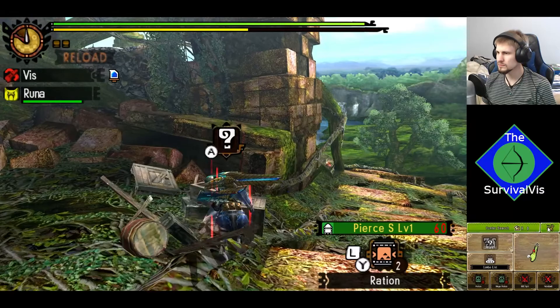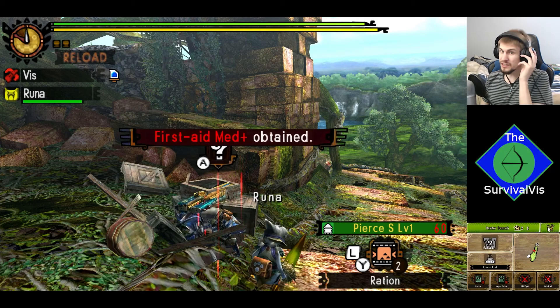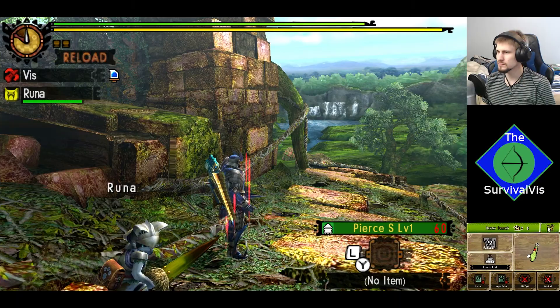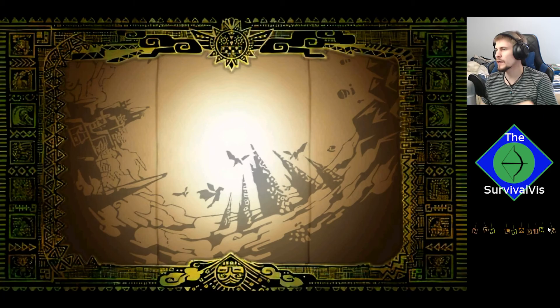I want to crouch so I can gather a little quicker. That's a trick from older generations of Monster Hunter — if you're actually crouched, you seem to gather materials a little faster than from standing. How far do we have to go before we encounter Garuga? Not at all — as soon as we leave.